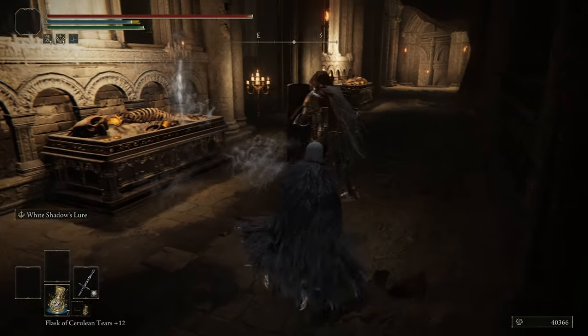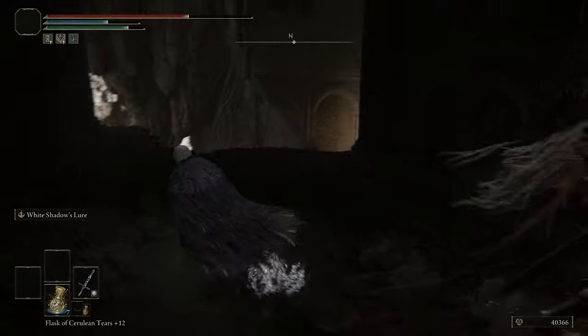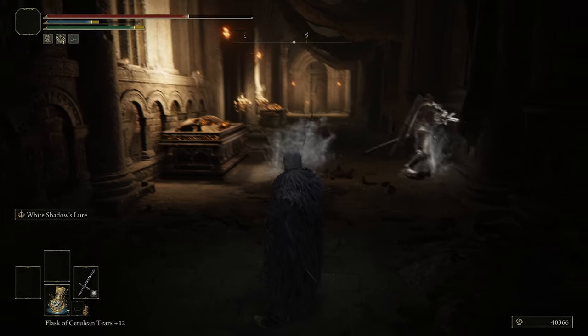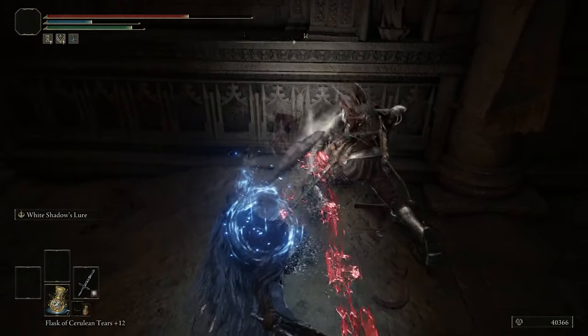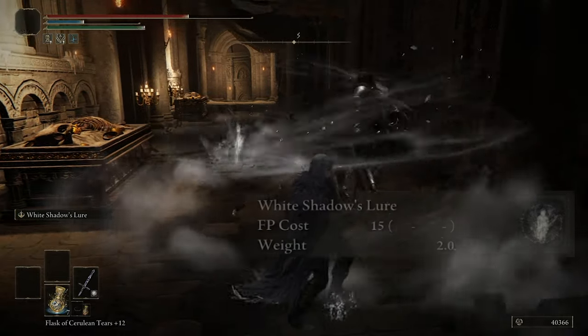White Shadows Lure lets you throw out a decoy and enemies will lose all focus on you. You can run around them, behind them — you can even be right in front of them and they won't take a single look at you. It doesn't last forever, just long enough to get a backstab in or to ditch that enemy and run to the next room.